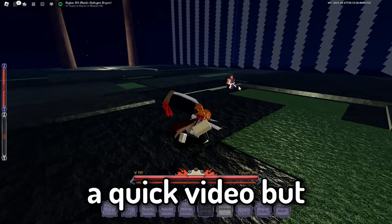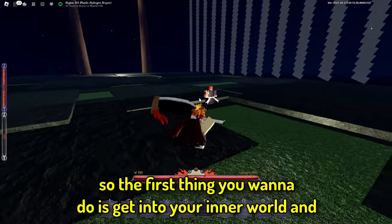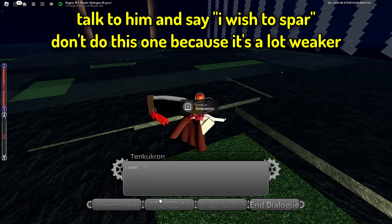This is just going to be a quick video on how to train your visor mastery really quick. The first thing you want to do is get into your inner world and talk to him and say 'I wish to spar.' Don't choose 'I want to test my strength' because it's a lot weaker.